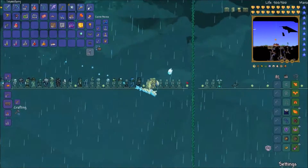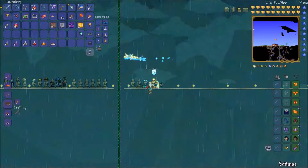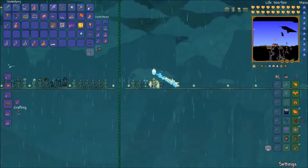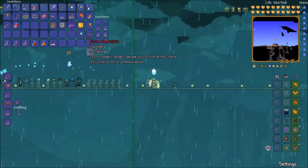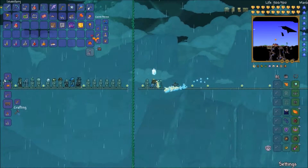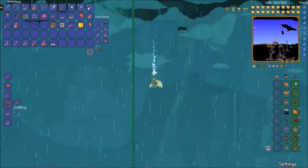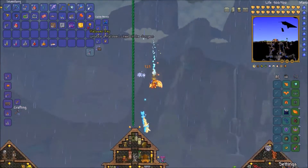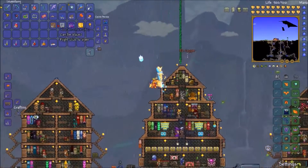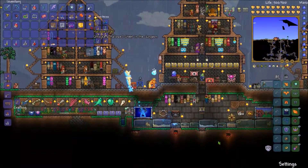I also made more mannequins. I like having these as accessories — you guys are pretty cool. I did a lot of fishing and got these items. I also managed to get a hallowed key, which is not that easy to get.